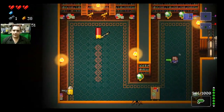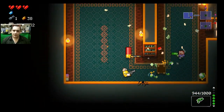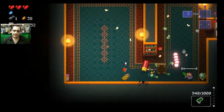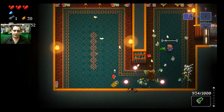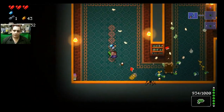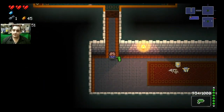Come down here — this is where you'll find the hidden area. If you see right at the very bottom, there's a crack in the wall. We're going to go through there and pick up the secret items. We actually get a blank here too.